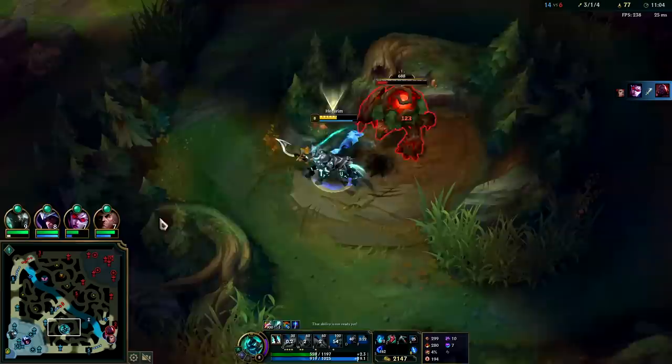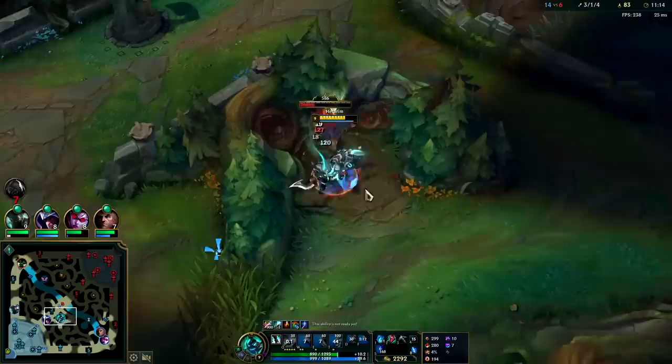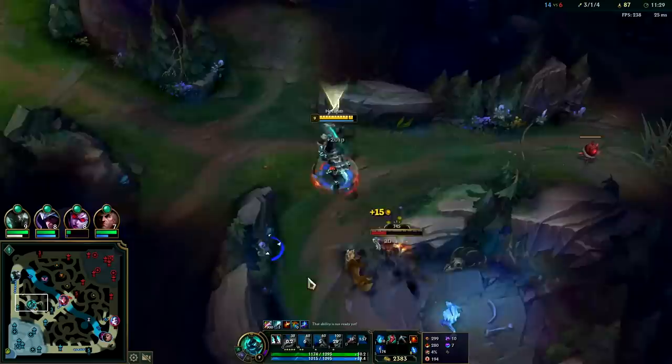Warwick has gotten a solo kill top side and is tied in CS. Their team is way too Jinx-reliant to carry — if you're running a comp that's completely dependent on one person to pull the weight in a solo queue environment, it's just too risky. For example, if your team is full AP except for the AD carry and they don't know what they're doing, it's pretty much a guaranteed loss. Jinx is probably one of the weaker players on their team as well.